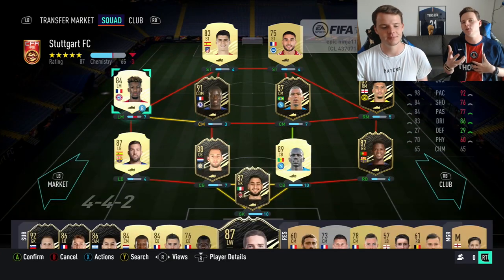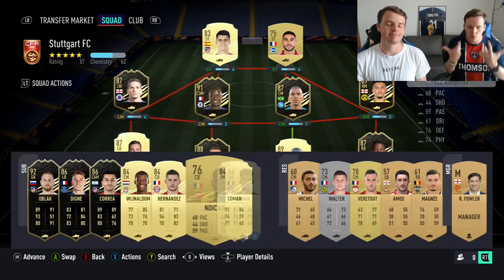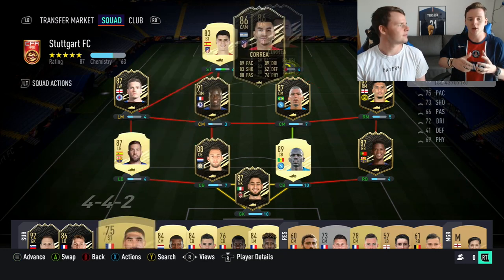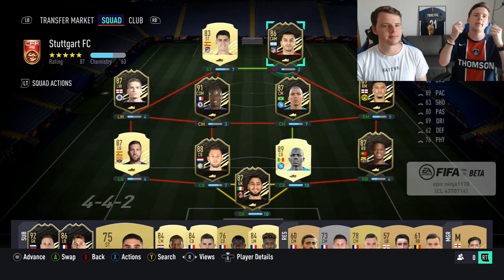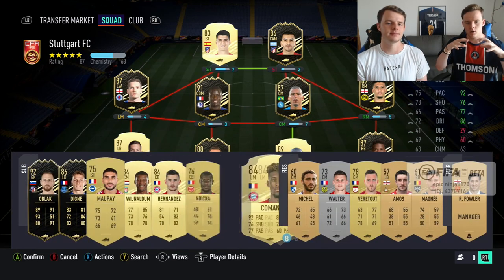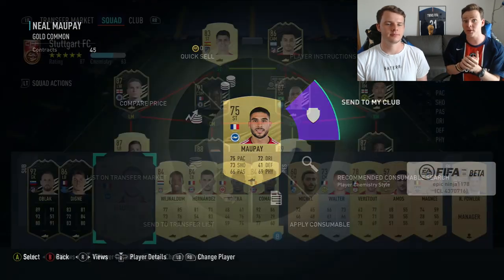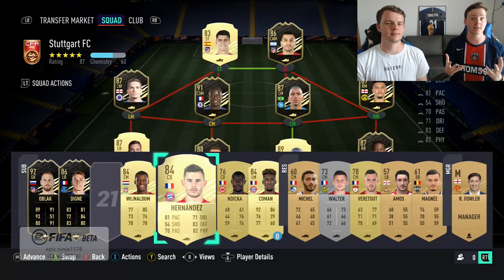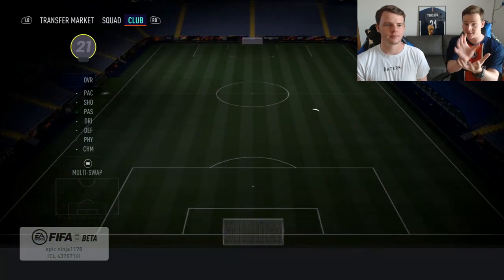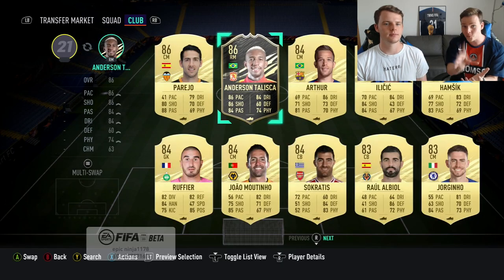Here's my bonus trading tip: we live in Europe, and during the middle of the night — around 3 or 4am UK time — there are generally not a lot of players on the market. This is why, in my opinion, you can make a lot of coins by timing when you list your cards. When there's less competition and less supply, the price goes up.